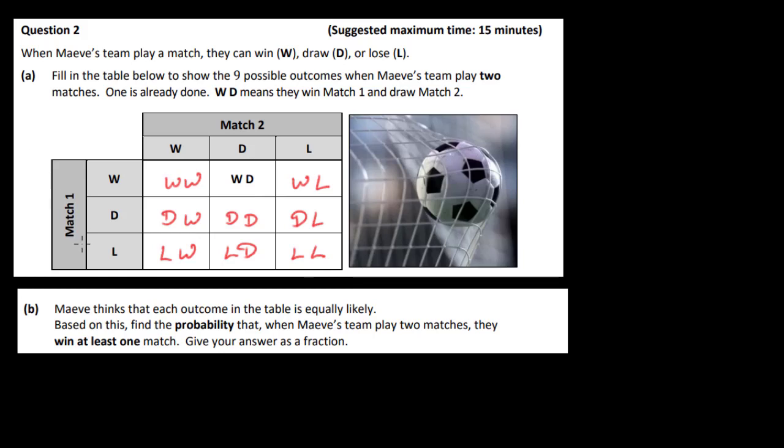You can see what we're looking at here is the fundamental principle of counting. We have 3 options for the first match and 3 options for the second match, so 3 times 3 gives us 9 possible outcomes for both matches.